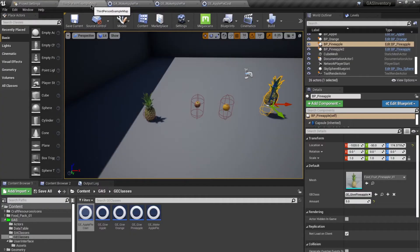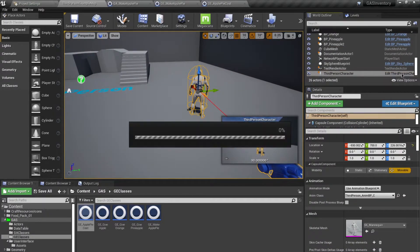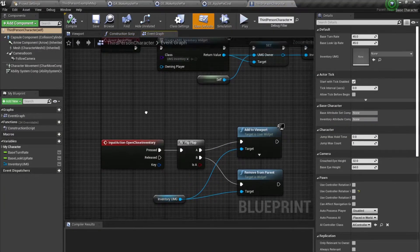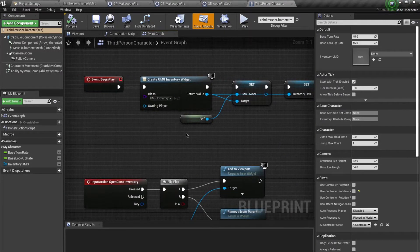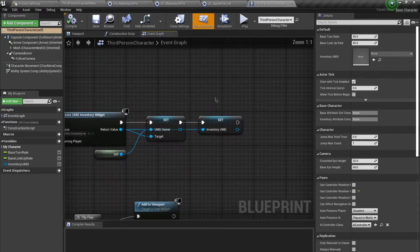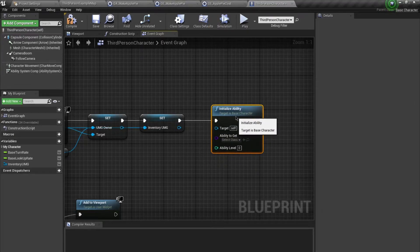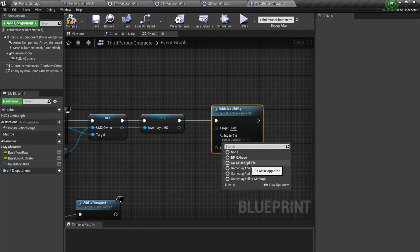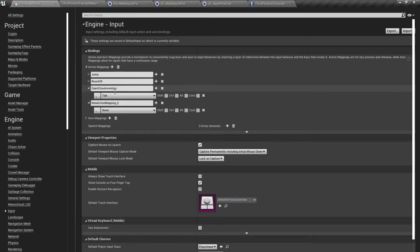Now inside our player character, on Begin Play I want to acquire this recipe using the Initialize Ability function. I'll choose GA_MakeApplePie. Then I'll define a new input — adding an action mapping called 'Make Apple Pie' and binding it to the number one key.